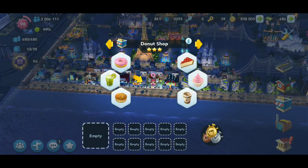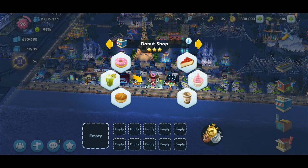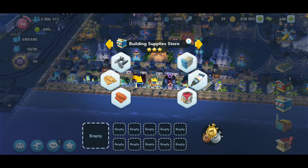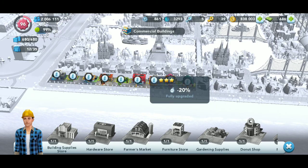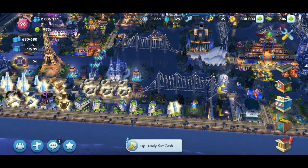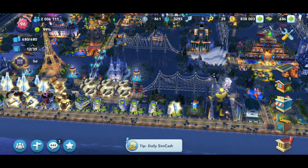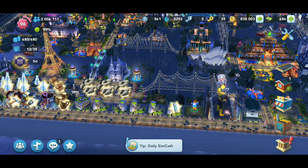This goes for shops as well. If you have to make 10 cheesecake and you only have six in queue, you just got materials for the other four but don't want to collect the cheesecake yet because you haven't started the assignment. What you can do is click on the shop, hit the little yellow arrows, and you can throw those items down without having to collect them first.